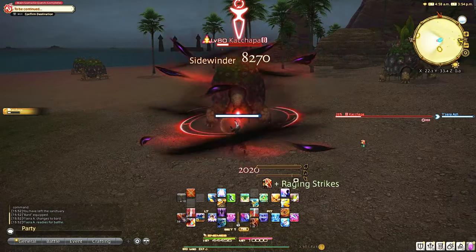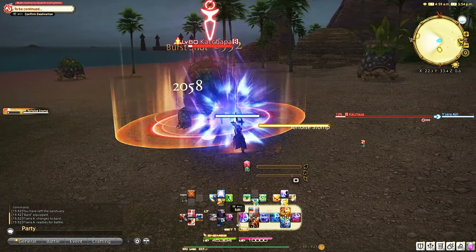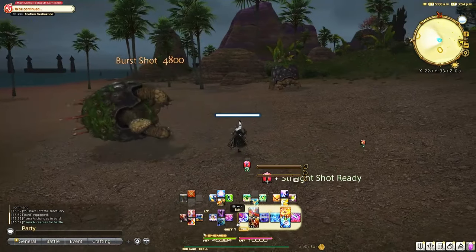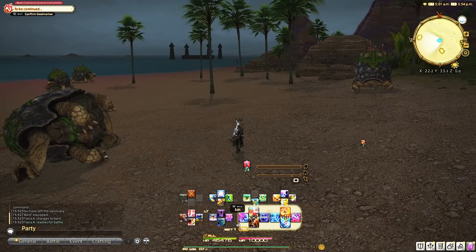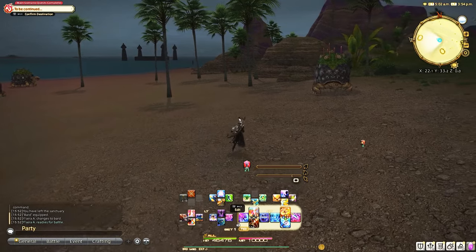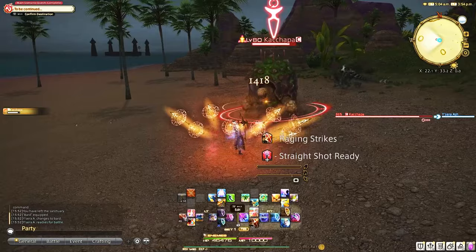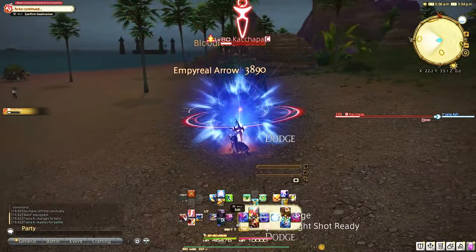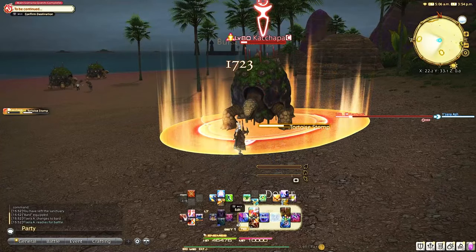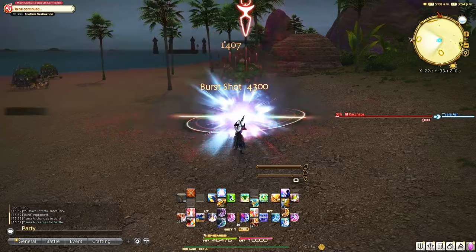I'm just kind of spamming random buttons here just to show you. So once I kill this enemy, I do not have to target the next enemy. I can simply continue hitting my rotation or a damage ability, and it will automatically target the next person. This is an absolute game changer for controller players, as before we had to click on an enemy or it would not target them.